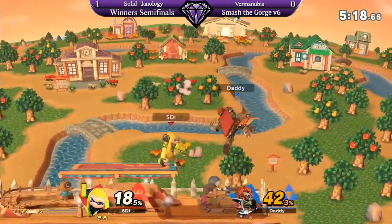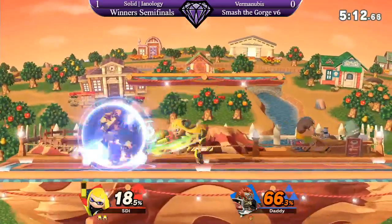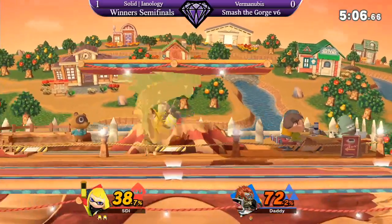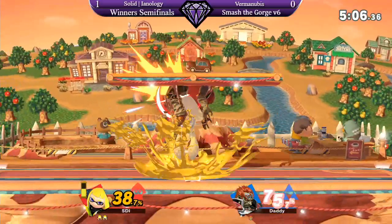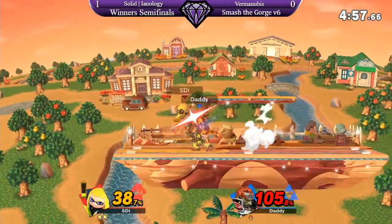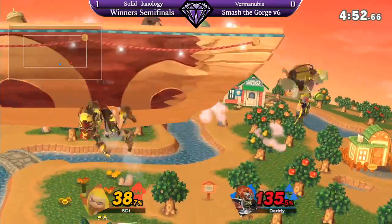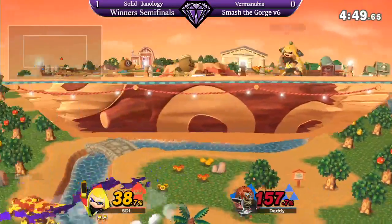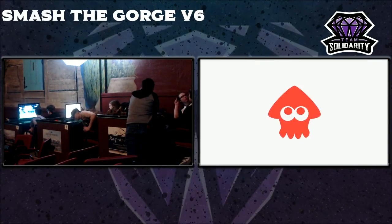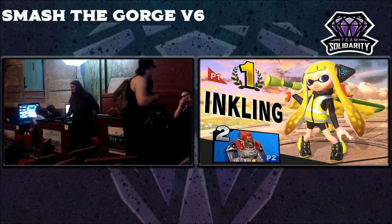Nice job grabbing him out of that side B. Not looking super good for Ganon, but he can still do this. You never count Ganon out because he just hits so hard. Ionology is not letting Furmanubus breathe at all. What I want to see more from Inkling is the hit confirm after you do the roller — just literally jump and air dodge backwards and you'll land right on top of him. So at those high percents, you don't have to worry about ever missing, especially when you get them near the ledge.